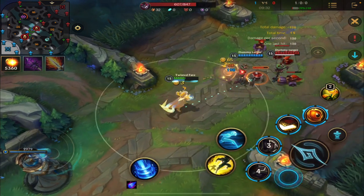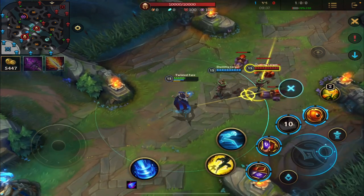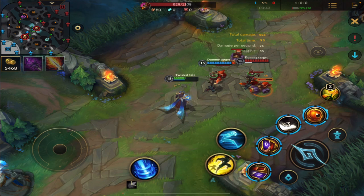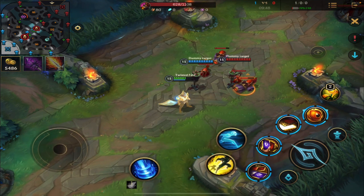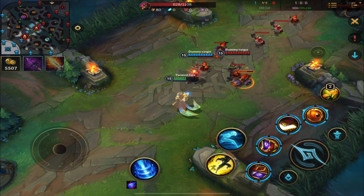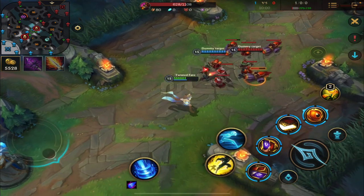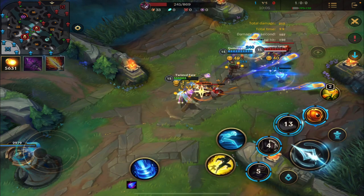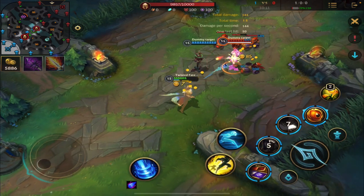If I don't clear the wave and try to get a trade in, I'm going to take a losing trade. Watch: I attack him and deal 223 damage, but the minions are attacking me the whole time. Realistically he'd be attacking me too — the minions are going to do close to 150-200 damage to me in about three seconds, plus the enemy's auto attacks or abilities. So it ends up being a losing trade. To get winning trades in lane you need to be aware of whether attacking will create minion aggro.